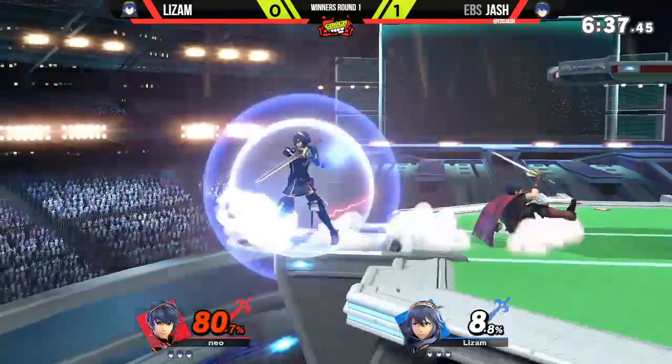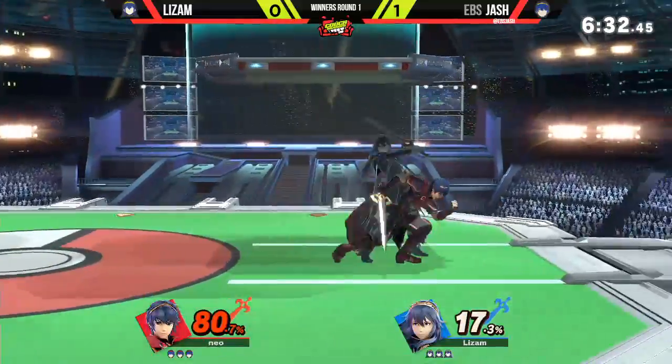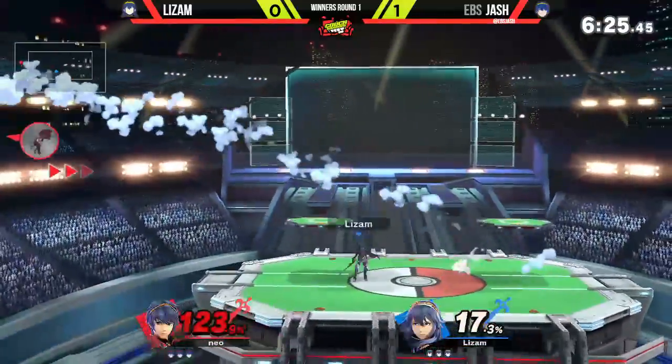Lizam's been ledge trapping really well. It also doesn't help that Josh couldn't sweet spot to the ledge if his life depended on it. A lot of spot dodges. Spot dodge wars happen a lot less because of the timing.